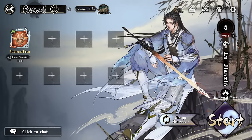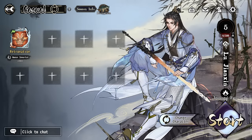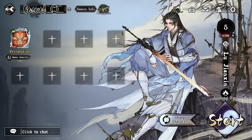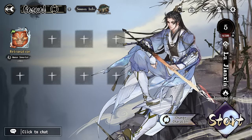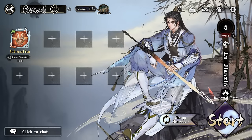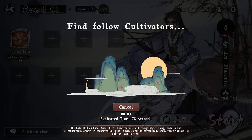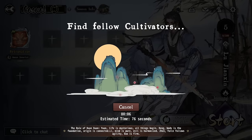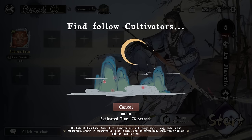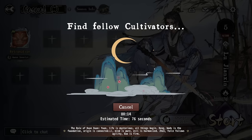Whether or not we play more is based on how much you guys support this video. We're going to be going with the new Cloud Sword sect character, Lu Jianxin. They are basically a character that starts with a special sword that will upgrade over time — it's a card that you can more or less customize yourself.